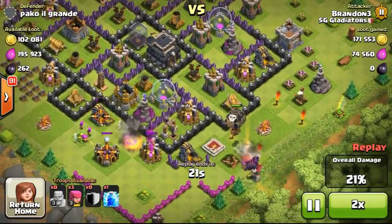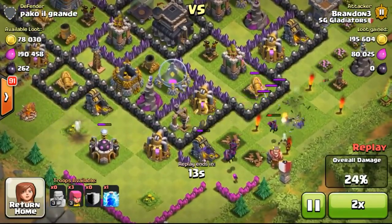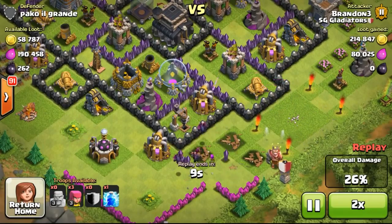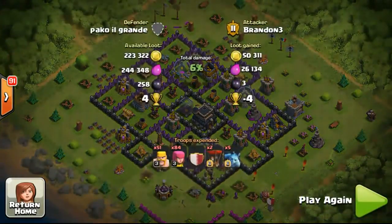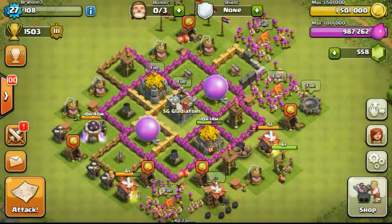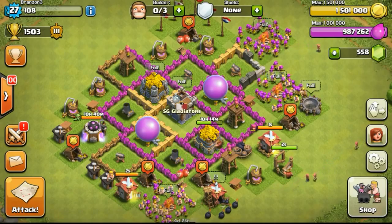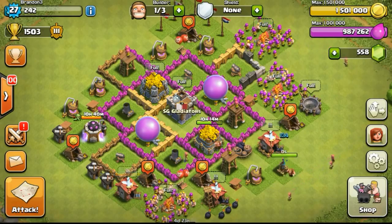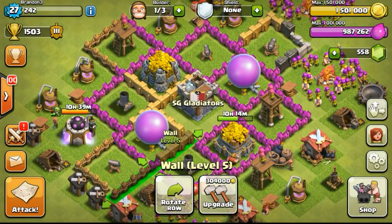I already have plans for my builders — I'm planning to use both builders on upgrading heroes so they can reach a higher level by around mid Town Hall 9. Heroes take a very long time to upgrade — 227.5 days to upgrade to max level 40 — so I really want to focus on that early.